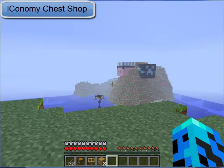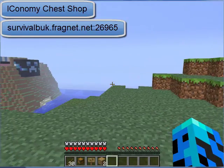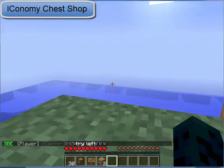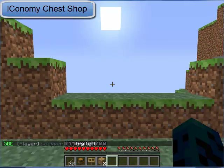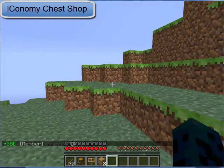The IP is survivorbook.fragnet.net. It will probably be in an annotation in the top left corner and in the description for you. I will leave links in the description for what you will need, like the thread, the download, and stuff, like I always do. So see you next time — rate, comment, subscribe.